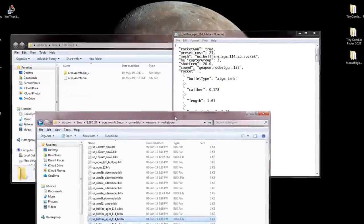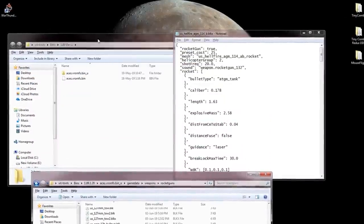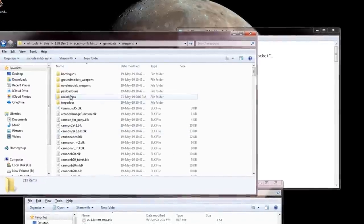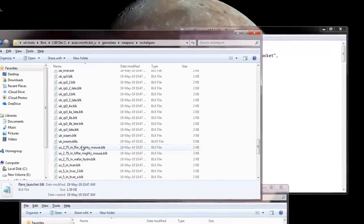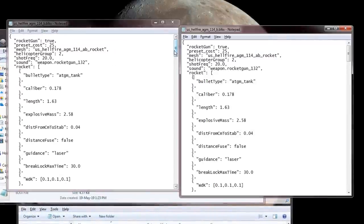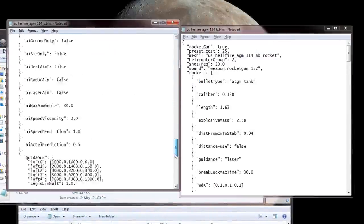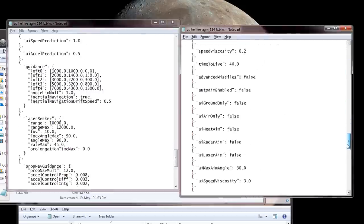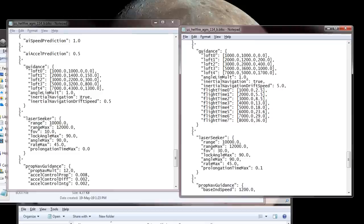Unfortunately, that's not how it works on the live server. Between the time when the first dev server went up and when 1.89 was actually released, they changed something called the inertial navigation drift speed. That value went from 0.5 to 5.0, so now the Hellfires drift about 10 times more than they used to while flying by inertial navigation.